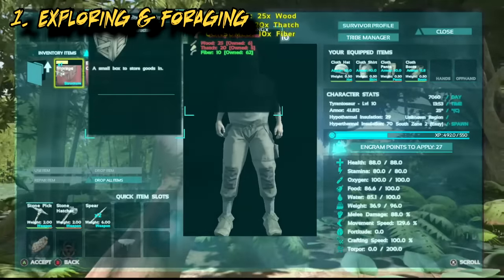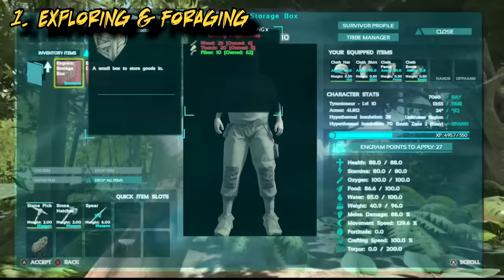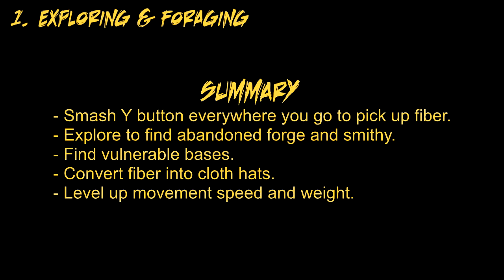I usually find when I'm finished exploring that I have enough levels to start hunting. In summary: smash the Y button everywhere you go to pick up food and fiber, explore to find the abandoned forge and smithy, find some vulnerable bases, and convert that fiber into hats.